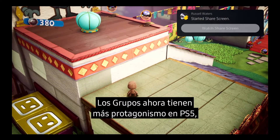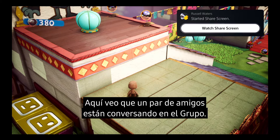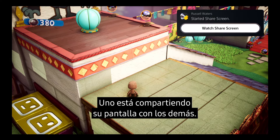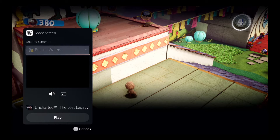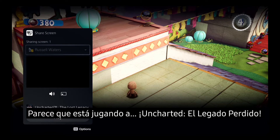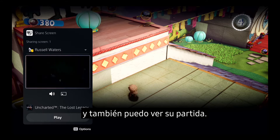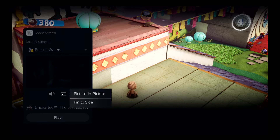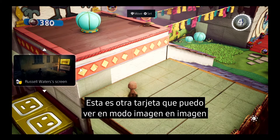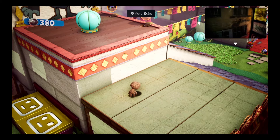Parties take on an expanded role with PS5, and they now provide persistent spaces to connect with groups that you play with. I have a couple of friends chatting away in the party, and one of them has started sharing their screen with the group. Looks like they're playing Uncharted: The Lost Legacy. We can chat while we play, and I can watch their progress as well. This is another card that can be put in picture-in-picture mode, or pinned to the side while you play. You can access it anytime via the Control Center too.